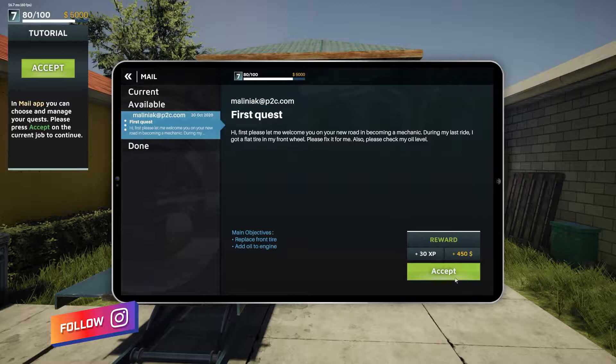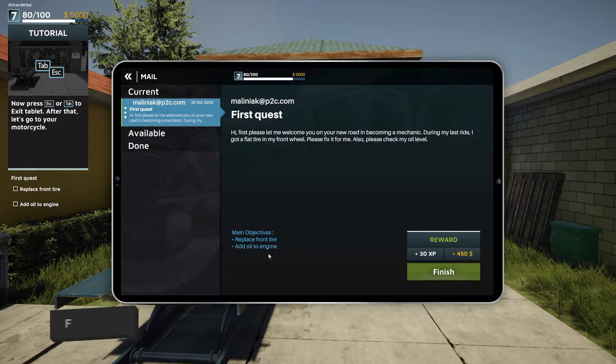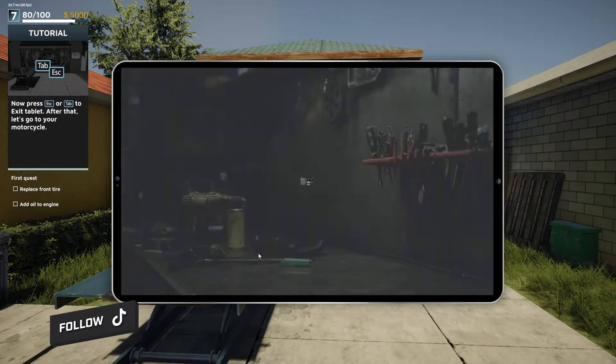We're checking our mail. We're going to do the first quest: replace the front tire. There was one other thing I didn't read because I got click-happy. Okay, replace front tire and add oil to engine.